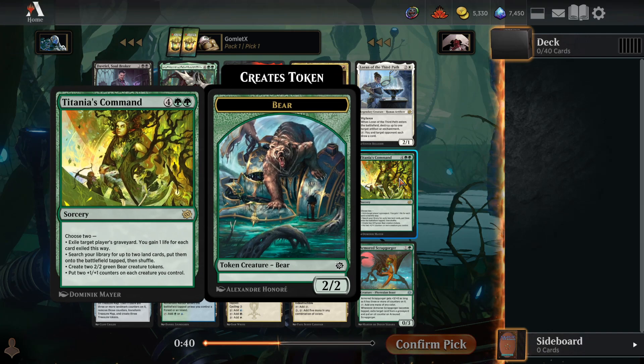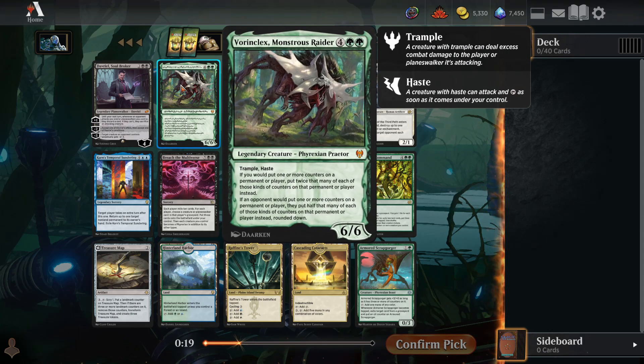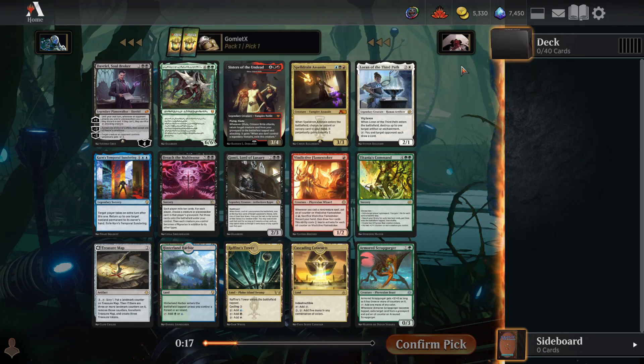There's also Titania's Command for another massive win condition. This is going to be 6-mana to put 2 counters on all of your creatures and make 2 2/2s. You get the 2/2s first, so you basically get 2 4/4s for 6-mana and buff the rest of your board. So massive, massive win condition for green, similar to Breach the Multiverse in power level.